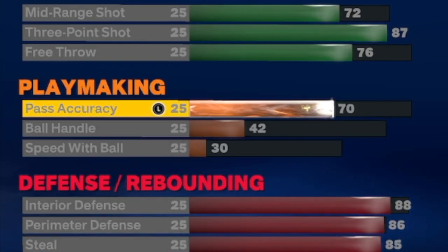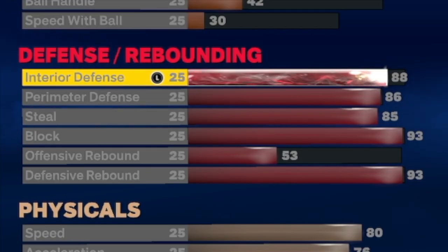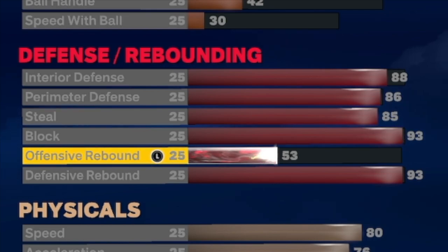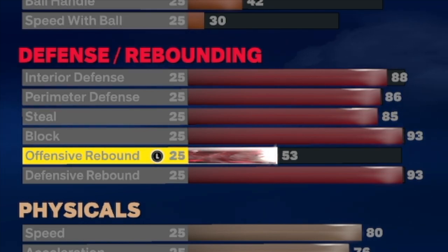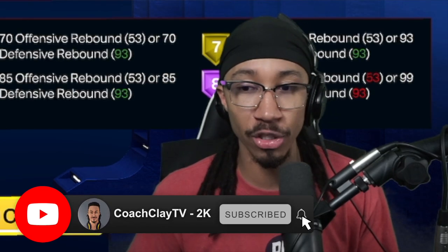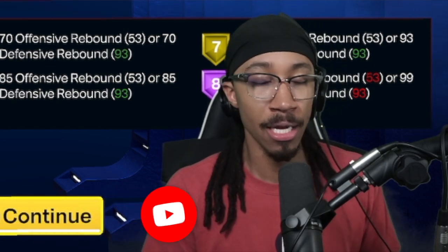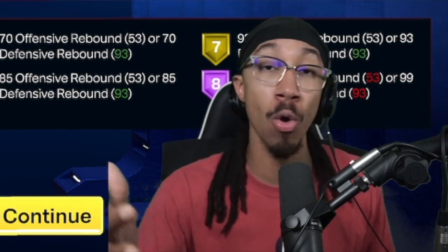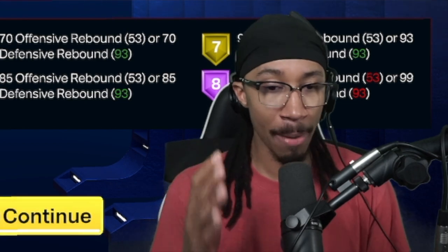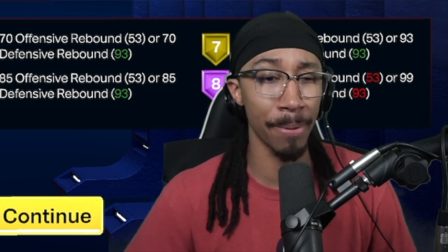You're going to go 70 pass accuracy, which is what you'll need in order to not get bad passing animations. On the defense, you're going 88 interior defense, 86 perimeter, 85 steal, and 93 block. Offensive rebound is low, but how many instances are you going to be going for a rebound with your swing build? You're going to have a gold Rebound Chaser regardless. Badges are far more important than attributes at times — if there's anything the old pie chart system taught us, that's it.